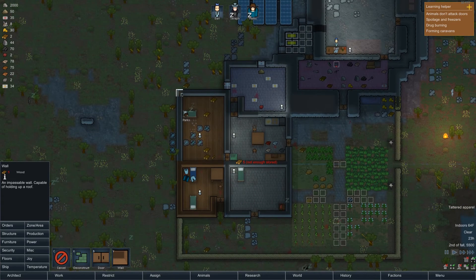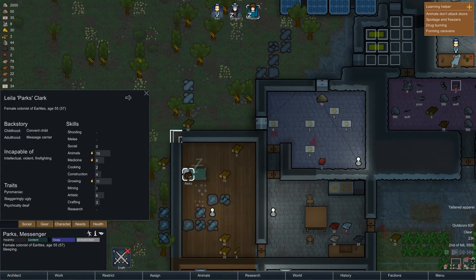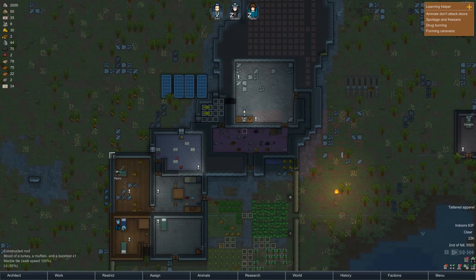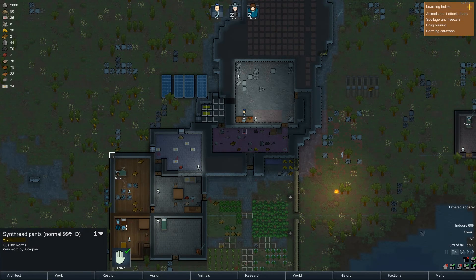Rolling into the update here, let me pull up the structure. When we last left, old Berkey over here was hanging out, bleeding out — we wanted to build some kind of place to hold him. We got that up and running just in time for Berkey to die. The gods of RimWorld being what they are, Parks got dropped to us. We rescued Parks.